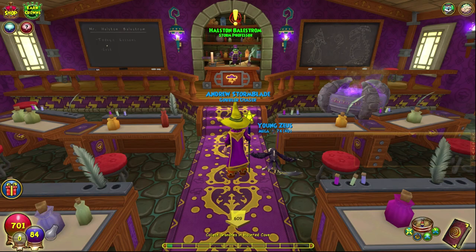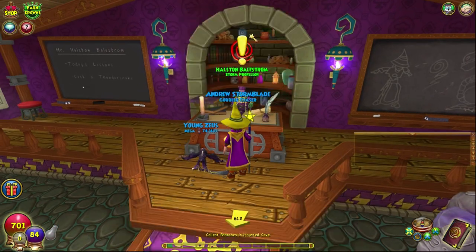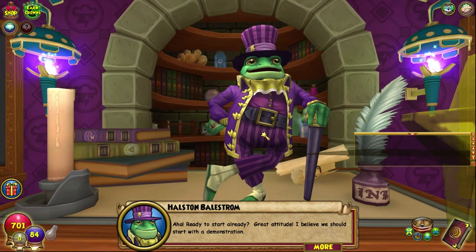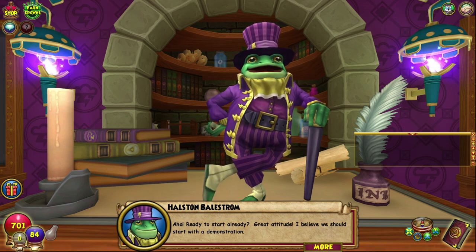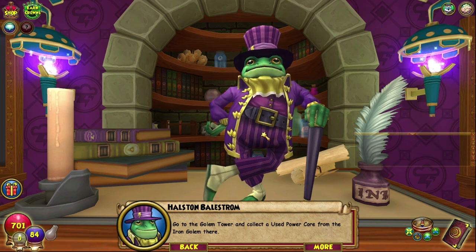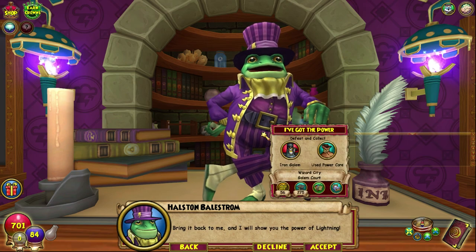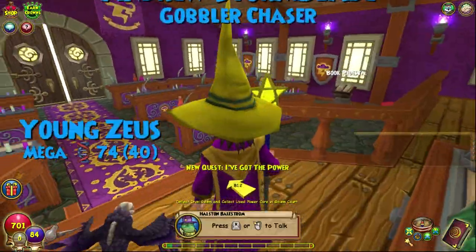Hello and welcome back to the Craft Box. My name is Brent and today we are doing the level 12 Storm Spellquest, Halston. Ready to start already? Great attitude! I believe we should start with a demonstration! Go to the Golem Tower and collect a used power core from the Iron Golem there. Bring it back to me and I will show you the power of lightning! Okie dokie, that's what we're doing today.